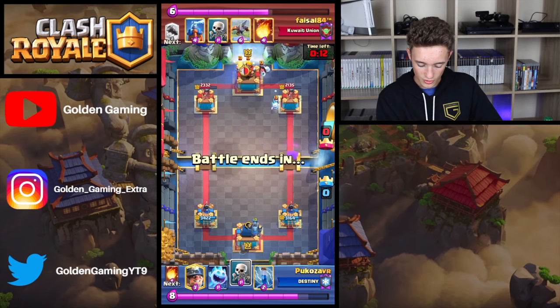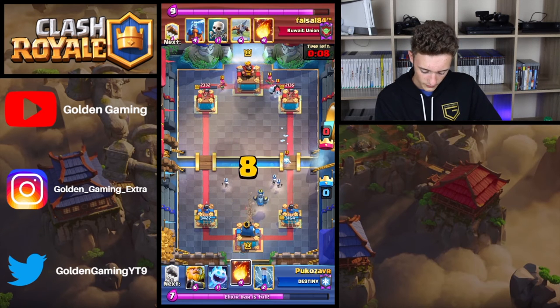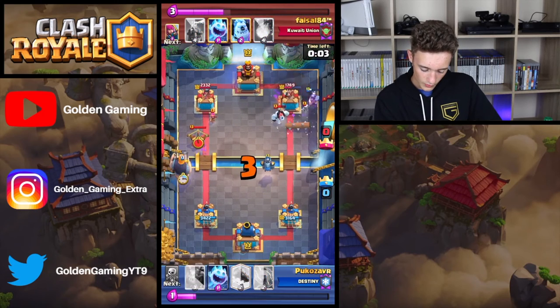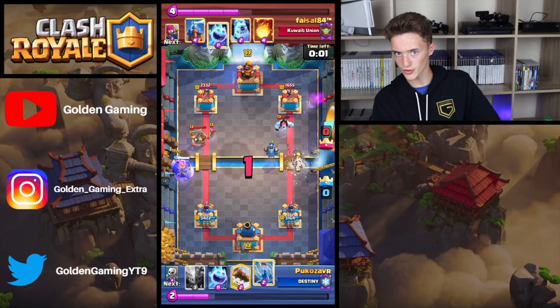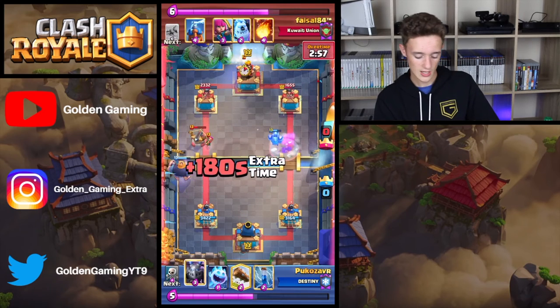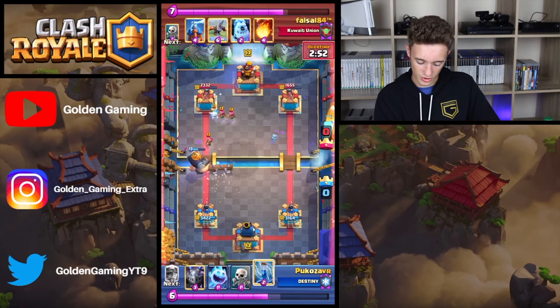It looks like Fast Cycle is just trying to cycle as many cards as he really can. Miner is going to come down with a Fireball. XBow in the opposite lane. Royal Giant comes out again. It's a bit frustrating to watch — if you are a 2.9 player, a hardcore 2.9 player watching this, it's hard when you have a Royal Giant cycle deck against you.